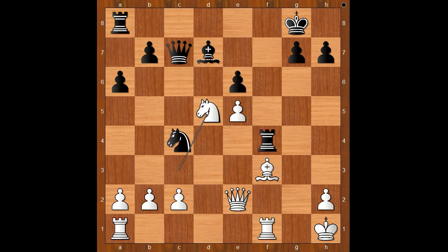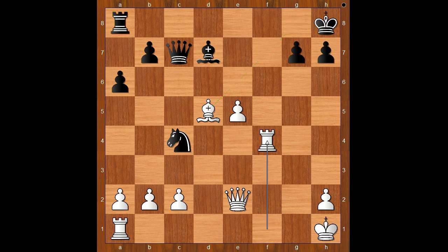Filip resigned in view of this continuation: e takes on d5, bishop takes on d5, king to h8, rook takes on f4. Some people argued that black could have continued playing from this position, but Filip was mentally shattered and wanted to have a rest.